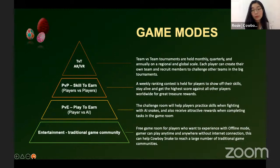Next we have the BvE version, where you need an NFT to start. There is a challenge room for all players to play against AI snakes and earn rewards when they complete missions. For the higher level, we have BvB — player versus player — which requires more skill. Finally, we have a ranking mode for four players to show their skill, where the high scorer can share the treasure. We also have a TvT — a tournament that can be held monthly, quarterly, or annually on a regional or global scale, where each player can create their own team and recruit members to challenge other teams.